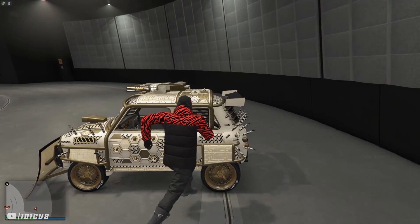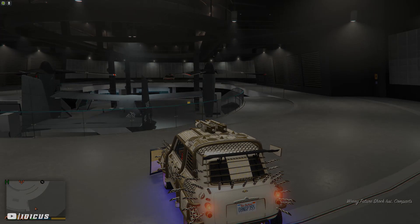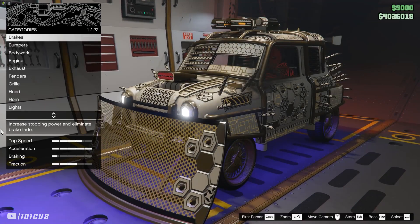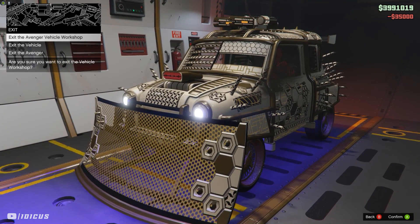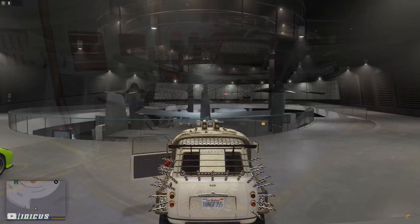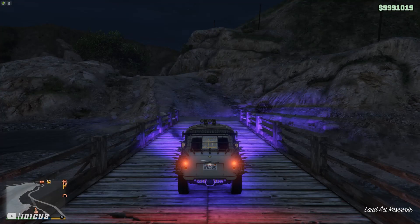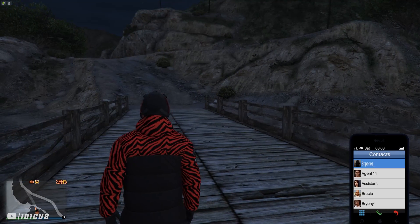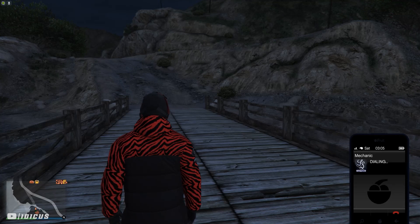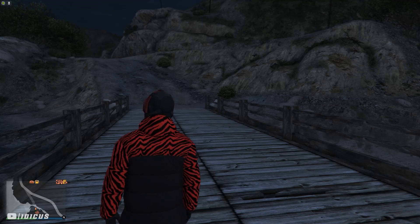Let's not waste any more time and get into the method — follow exactly what I do. Start off by entering the vehicle you want to dupe in your facility. Hit the button to enter your Avenger, change one thing on that vehicle — it can be absolutely anything — and then exit the Avenger. Get out of the vehicle, get straight back in, and drive out of your facility. Once you're out, exit the car and return that vehicle to storage using the interaction menu. Now call your mechanic and request any car — it can literally be any vehicle, just make sure it's not from your facility or from the full garage that we'll be using later.